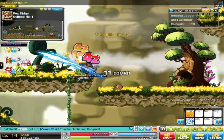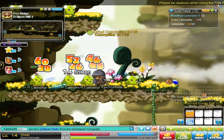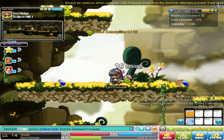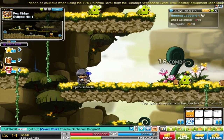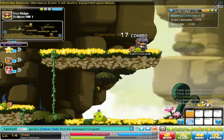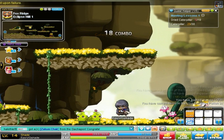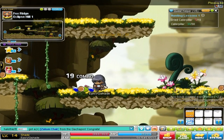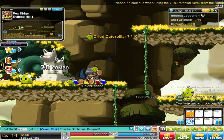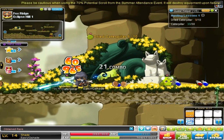We're supposed to kill 30 caterpillars and pick up the dried caterpillars they drop — we need ten of them for the quest. The beginning kind of sucks, but as you get more into it — I'd say around level 20 or so — you start getting a feel for the game and you're gonna enjoy it. So do not quit in the beginning. A lot of people quit in the beginning — just stick it through. It gets really fun in the higher levels with bossing, leveling, upgrading equipment, making mesos, and playing with friends.